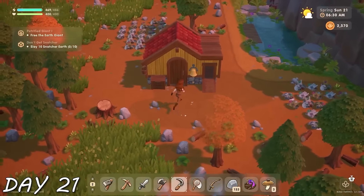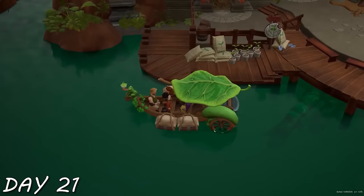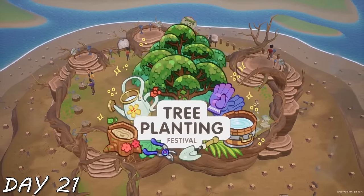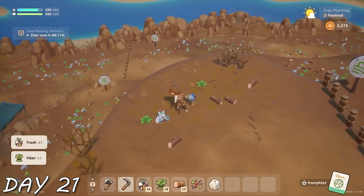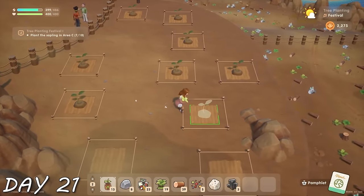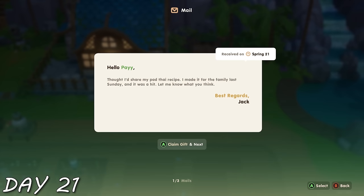Day 21 was festival day! But first I celebrated my new coop, tended to my farm, realized I'd never been to Ben's van, and bought a scarecrow from him. Then we started the festival by taking a boat to some desolate but beautiful woods. I talked to everybody trying to get hearts — especially with Mark, since you need so many before you can romance and I only have 100 days. The tree planting festival turned out to be a lot of work, but very cute and satisfying.